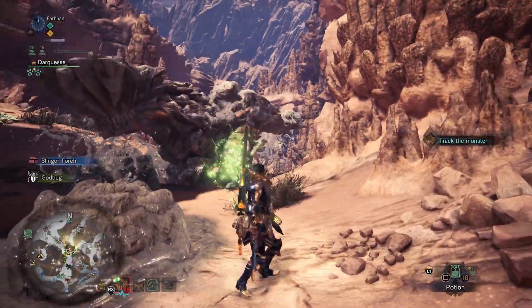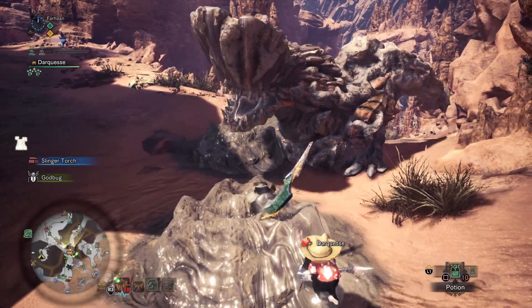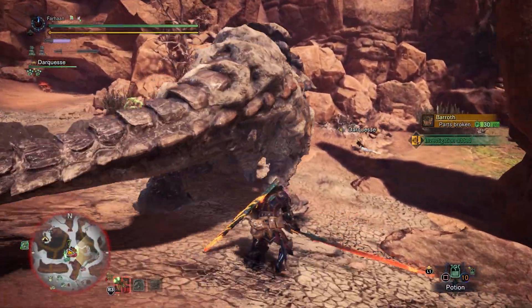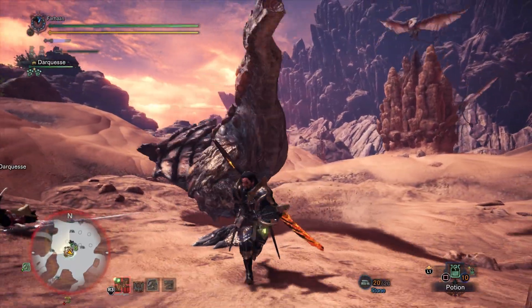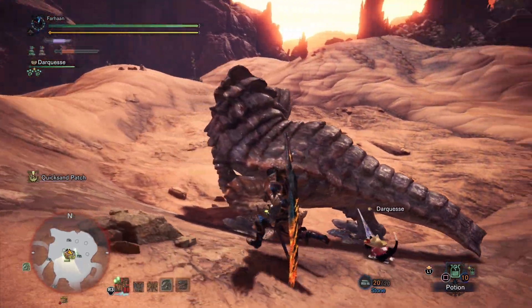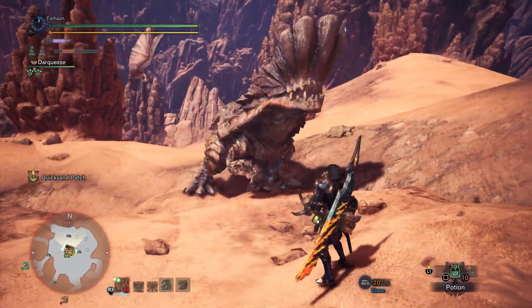Barioth is also in Monster Hunter World. In this game the mud won't coat you anymore since that status has been removed, but it will leave pools behind that severely slow you down. More of his attacks leave mud on the ground, like his hip check. He can also smack his tail down or side to side, leaving mud behind if it's been coated. A funny addition in this game is that Barioth will try and expel mud from his body even when he doesn't have any on him, and this results in him looking confused, wondering why nothing is falling off.